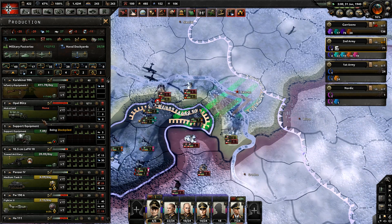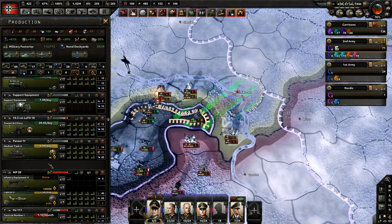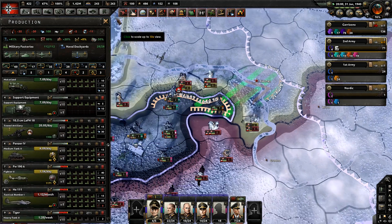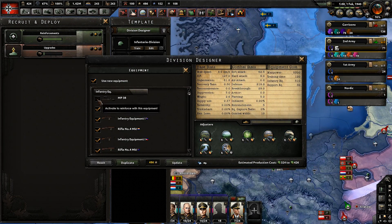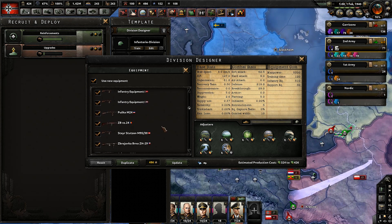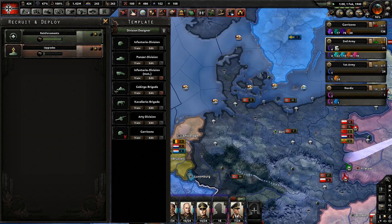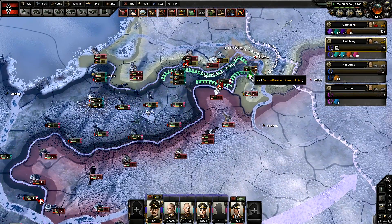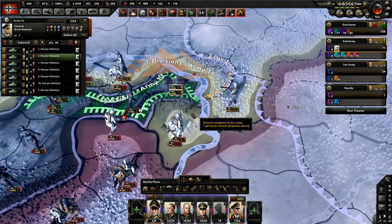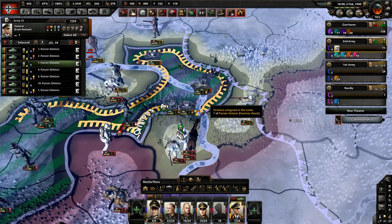What really annoys me is comments saying '10% attack plus 15% defense makes no sense why this would work.' There are so many factors in HOI4 that change things. You can have the best tank division with the best stats in the game, but if you stack a thousand 20-width divisions in one tile attacking it, they're going to stop it. On top of that, if you have air superiority and CAS attacking a unit with no air, even the strongest unit will lose. You can't know if something works unless people actually try it.